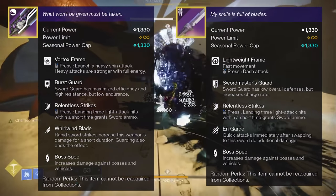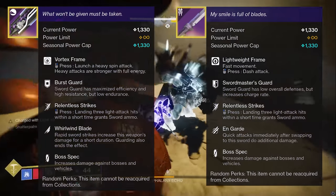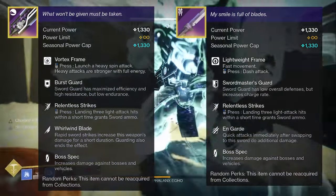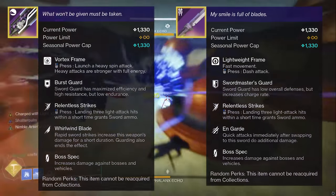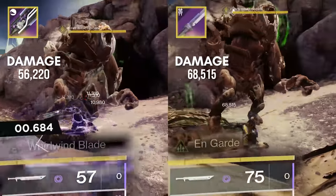Now we'll look at the DPS for this. I'm going to compare it to Fallen Guillotine because that's kind of the standard legendary DPS sword right now. Here are my rolls for both weapons. I have boss spec on both swords and I'm also using double sword reserves. For the Guillotine, I don't have Swordmaster's Guard, but as far as I've tested, Swordmaster's Guard doesn't actually increase its optimal DPS anyways. The damage numbers I'm using are from this Wrathborn Ogre in the Dreaming City.